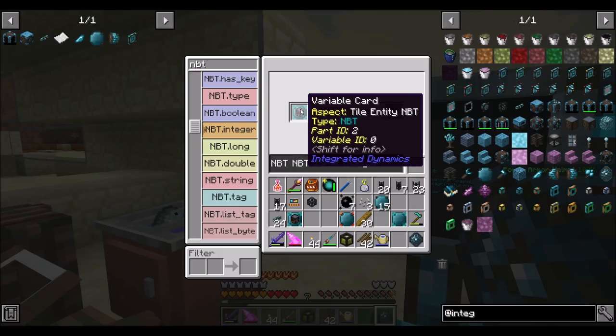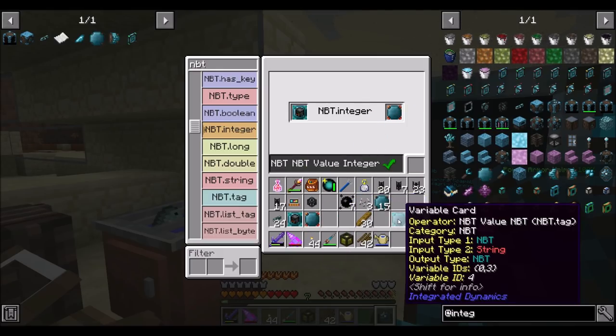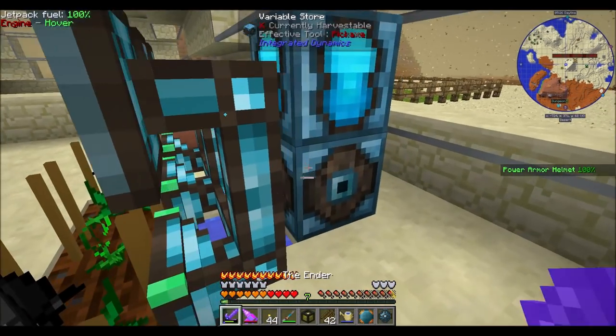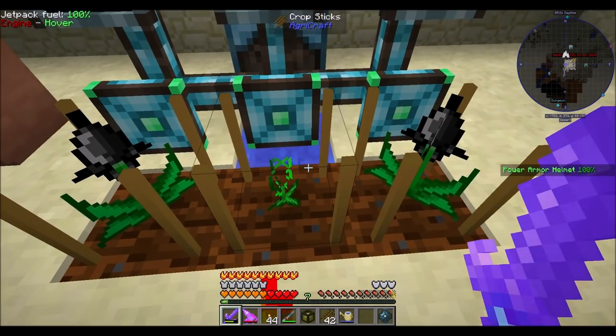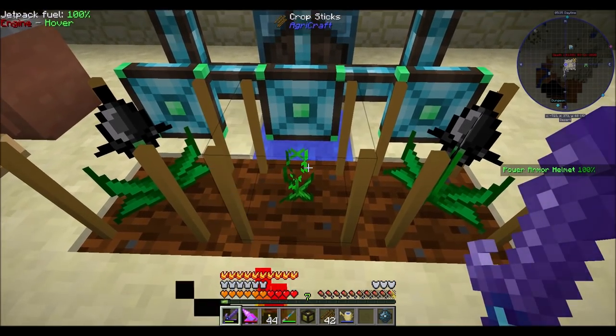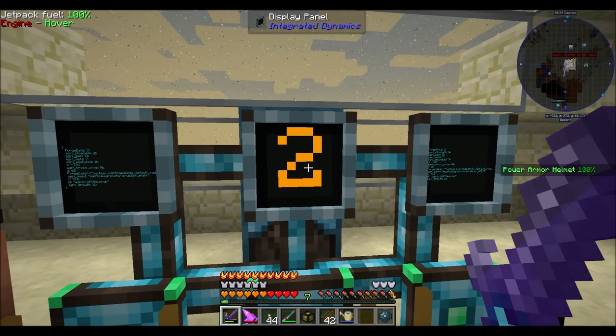So that's the tile entity NBT. Put those in the variable store now — 2! Ha! Sweet! There it is. So now, to be fair, I don't think the crop was there a minute ago. But yes — there's your 2. So that is strength 2 — that's cool.